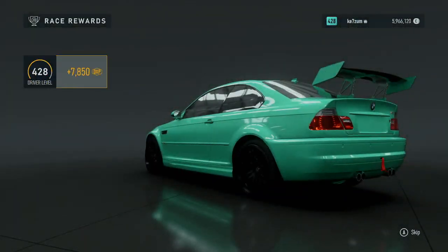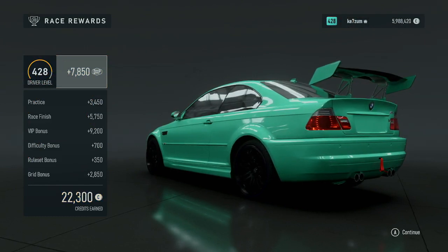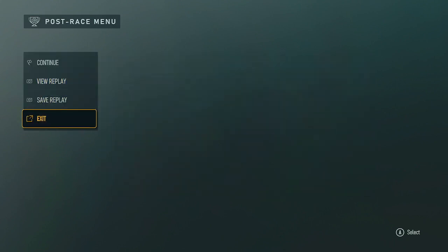Race rewards: place first. Driver level 428. Driver experience points: 4,278,600 out of 4,200,000+. German Rivals 5-5 RACE. Continue. German Rivals 5-5 extension, exit. A button select.